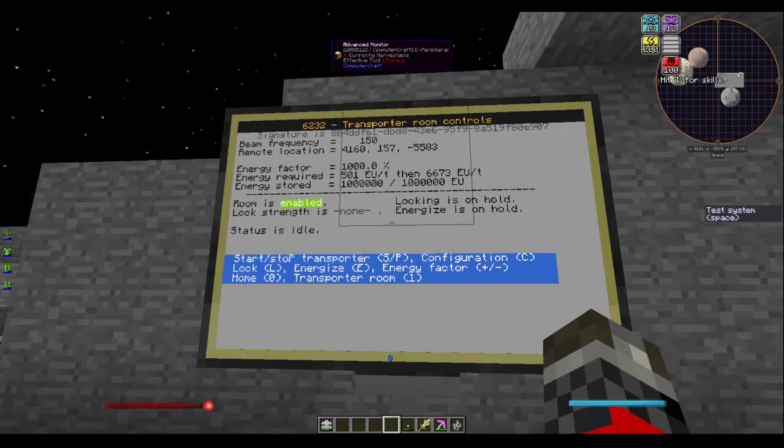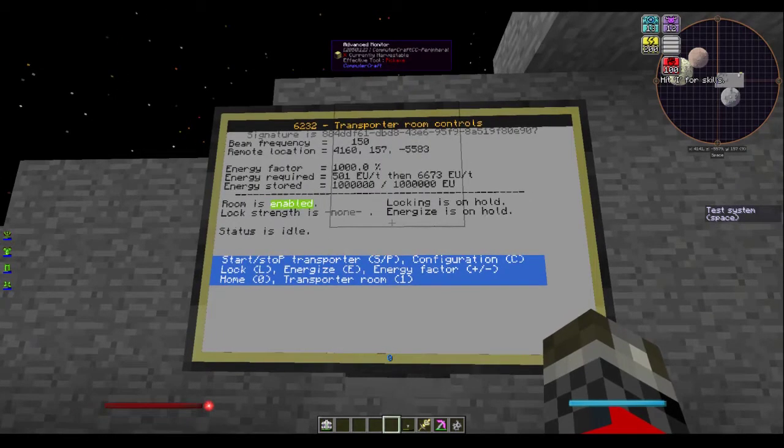Energy required: the left-hand side is the power required to lock, and the right-hand side — which is 6,673 — is the power required to actually teleport. That must be kept for 3 seconds, which is the time it takes to energize. Below that is the energy stored, and finally the bottom section is your information panel.